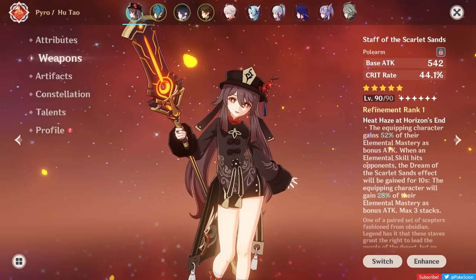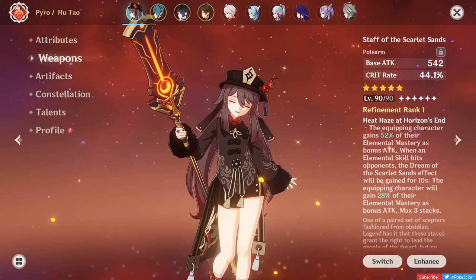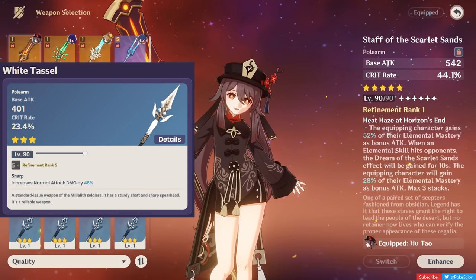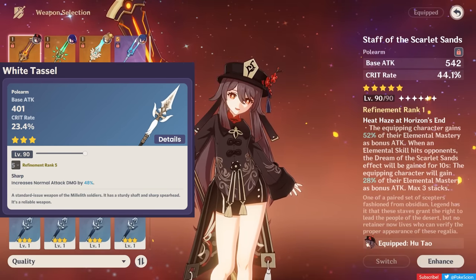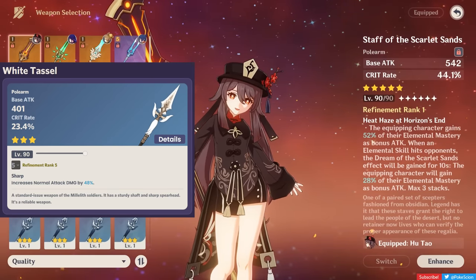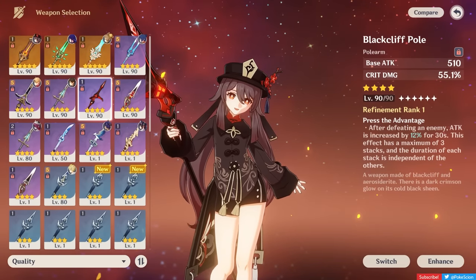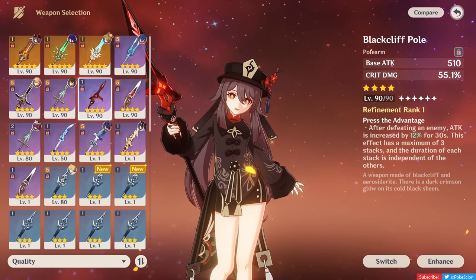Hu Tao isn't exactly flexible on the weapon she wants — most of her good weapons cost either money or a fair amount of RNG. First up is the White Tassel, which can only be obtained through opening chests in Liyue. It's pretty decent for a 3-star weapon, offering a Crit Rate substat and bonus normal attack damage. The last general weapon I'd recommend is the Black Cliff Pole — not worth spending your Stardust on unless you have nothing else, but it's got a nice Crit Damage secondary stat.